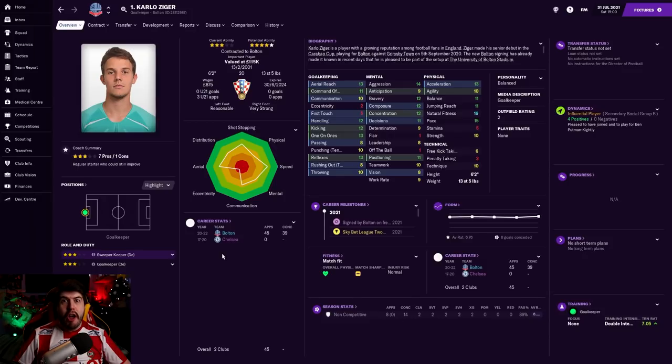Next up, Carlo Ziga has joined us permanently from Chelsea. They released him at the end of the season and I enjoyed his work for us last year. Now, I was looking at Will Jasker-Lyden, but Crew wanted way too much money for him, and when I compared him, he wasn't actually as good as I thought - only a tad better than Ziga, and Crew wanted absurd money considering they'd been relegated to League 2 and we were coming up. The game seems weird about that sometimes, where they still treat you like you're in the division below them. Getting Carlo Ziga back was comfortably the second-best option.